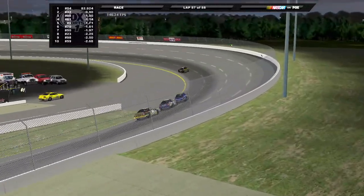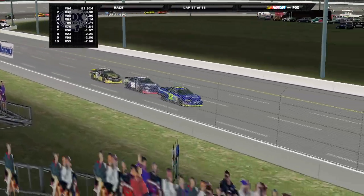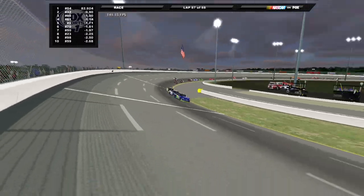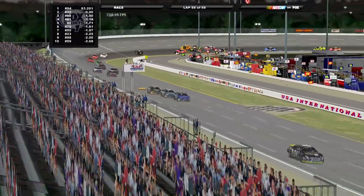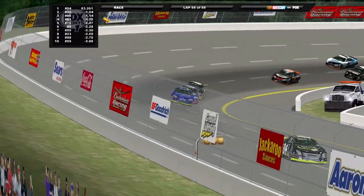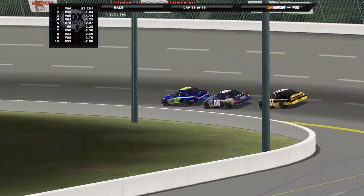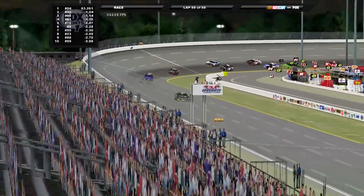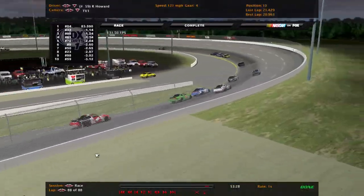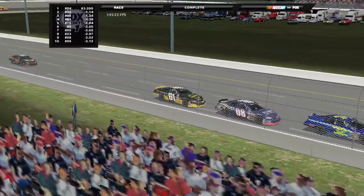Two laps to go — can he hang on to it? Jason Hadlessky trying everything to get by that 32 car. Coming to the white flag — one more time around. Blake Portland on the defensive down the front straightaway. Brent Sherman has this thing pretty much locked up. He's going to come through turns 3 and 4 and win from USA International. Blake Portland hangs on to P2, and Ryan Howard comes home in 10th.